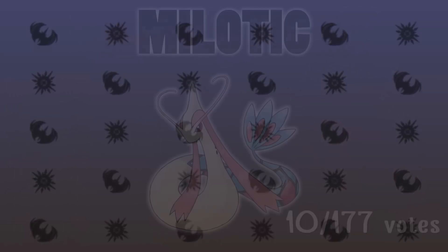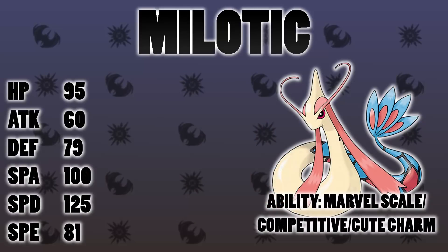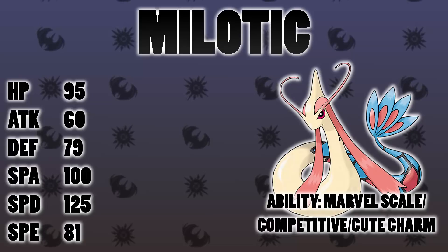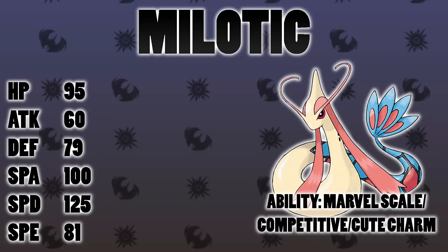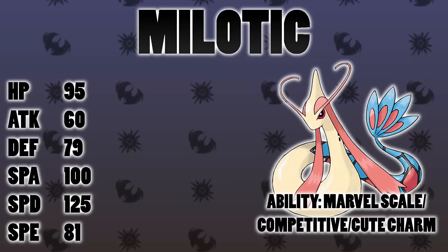Number 4: Milotic. This Pokémon is beautiful and incredibly efficient in battle already — it's really bulky with that nice Water typing, which means few weaknesses, combined with reliable recovery and a pretty decent Special Attack stat so it can hit really hard. It has great abilities too. Marvel Scale means that if it has a status condition, it gets even bulkier, making it harder to take down. It also gets Competitive, meaning if any of its stats are dropped, it gets a boost in Special Attack.